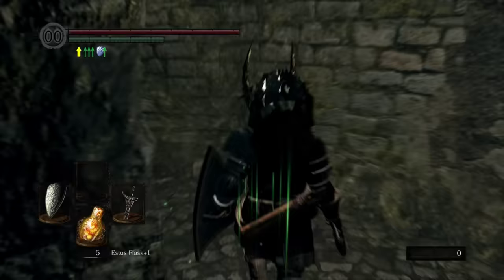Go ahead and pick up this soul. We will use the key that we got from Havel, and this is where we're going to be proceeding in the next episode. If you have not killed Havel yet, come here and kill him. This staircase leads up to the tower where we fought the Taurus Demon. Actually, while I do like the Chloranthy Ring, the Black Knight Shield is just too good.